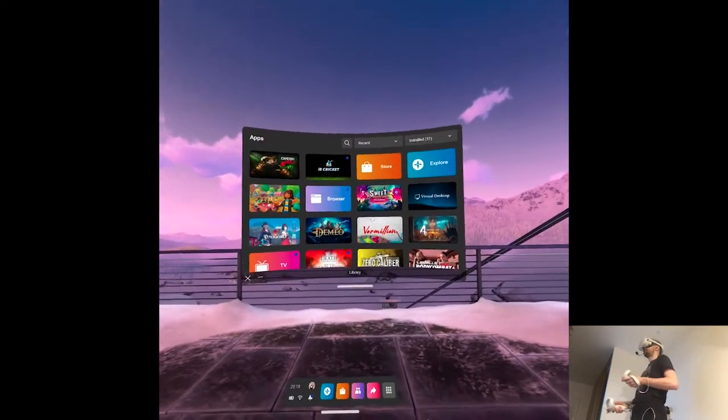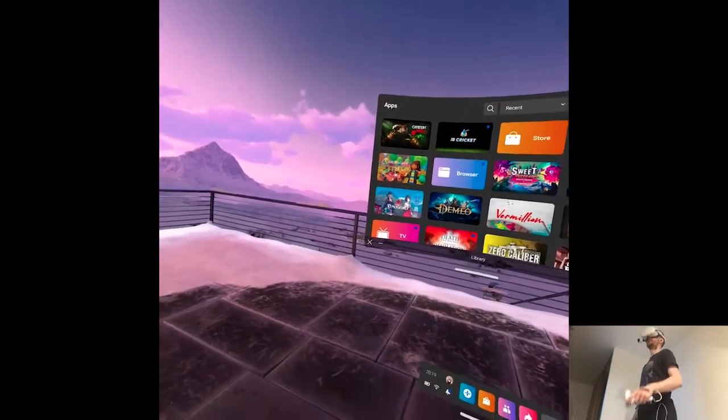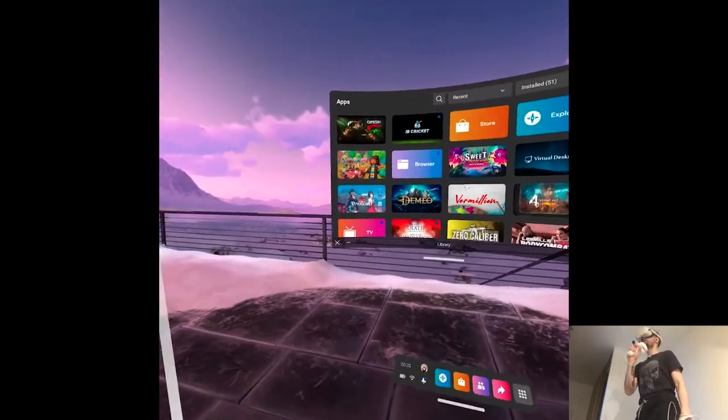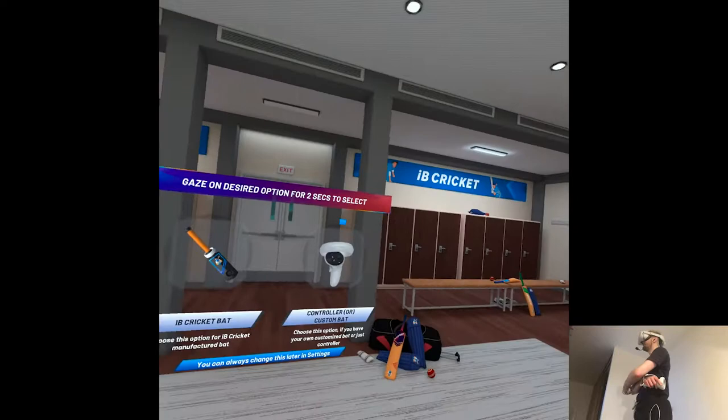So we have a ninja release today, which is IB Cricket. I don't know anything about it, neither about the sport, so this should be a very good video. I always thought it's like tennis, but you hit the wall instead of the player on the field. I feel like I'm wrong, but let's see. Also, this game was $30, so it better bring some quality.